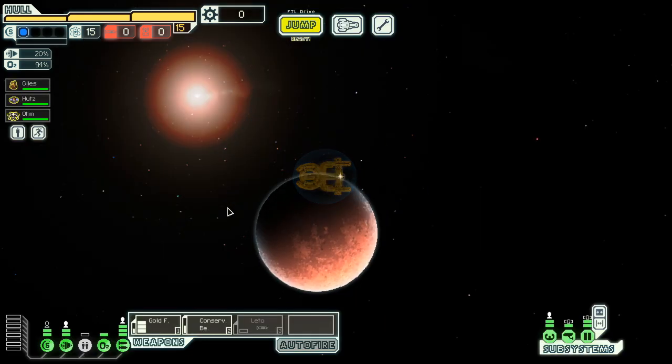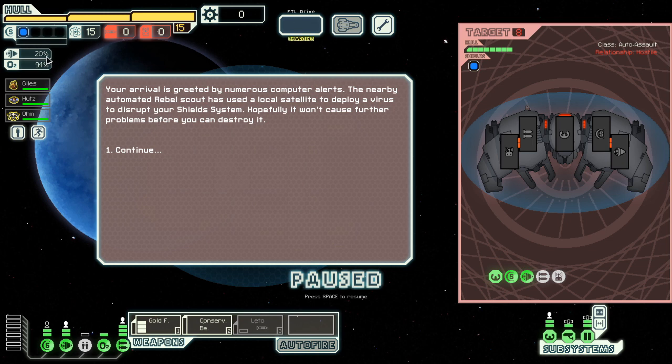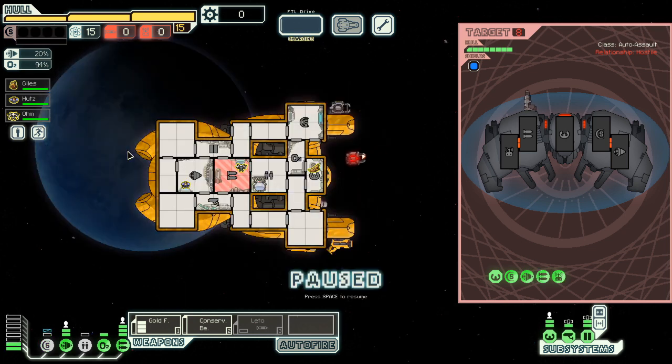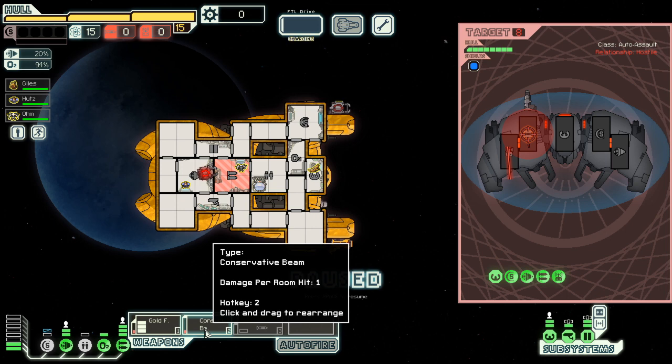We go up. We do have 20 evasion to start with, thanks to all our guys and two wind engines. They've already destroyed my shields. Oh my God. Oh, Taco, please. We're at one. What? It does one per room.